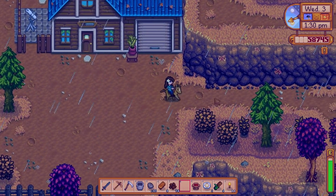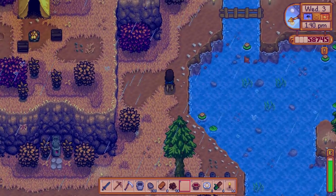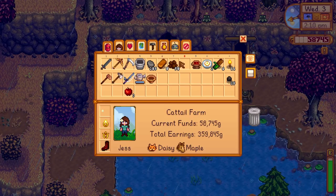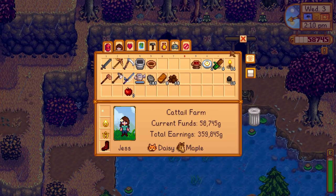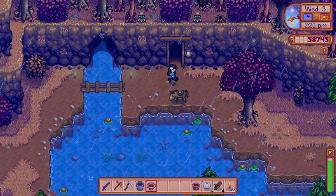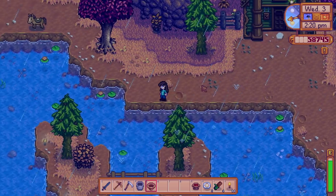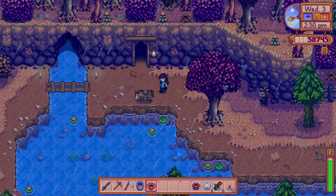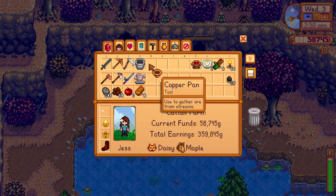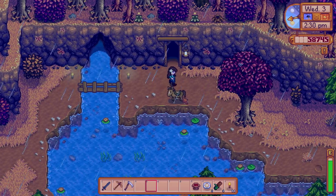We scoot over to the river first to see if we can find any special ores to pan up. I don't see anything glistening in the water right now, so we'll just grab our pan and keep our eyes open for those little glistening spots. There doesn't seem to be anything down here either, so maybe the rain is affecting it. We'll clear out our pockets a little bit so we have plenty of room, and then we'll go straight into the mines.